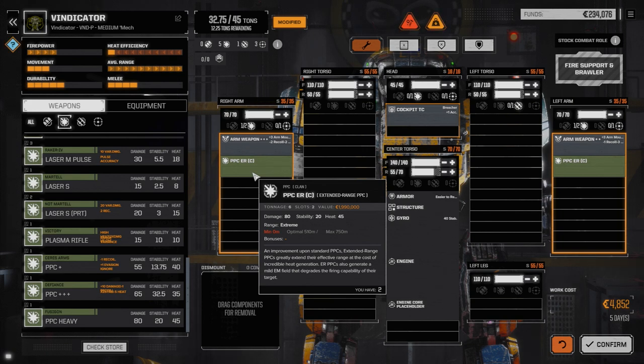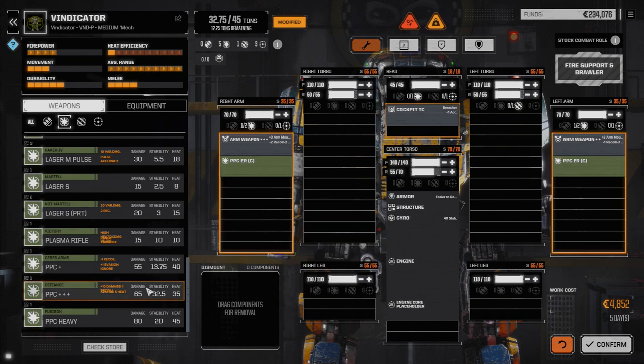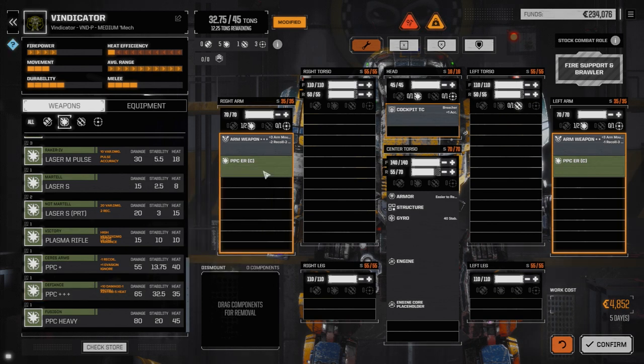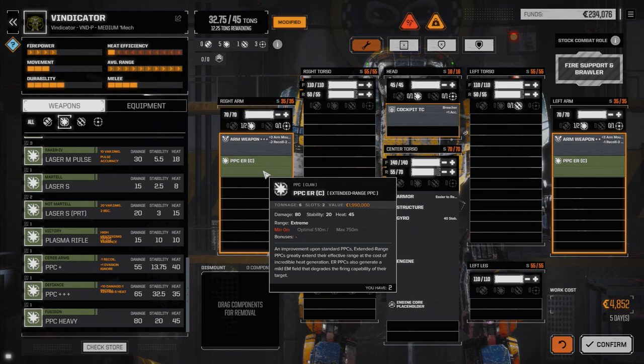I do have a PPC capacitor that would take the heat from 90 up to 108 if we go that route, so I'm not sure we can mitigate that much. The other option is this other PPC that increases stability damage and has a little less heat at 35, so combining them would be about 80 to 96 heat — still a lot to mitigate.